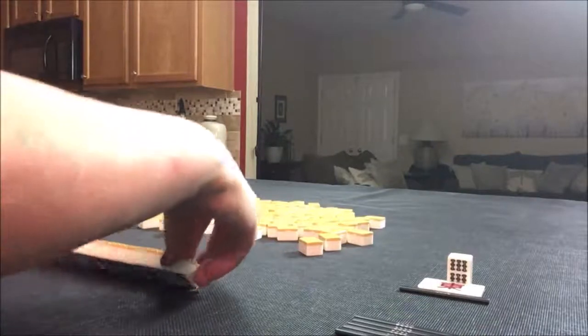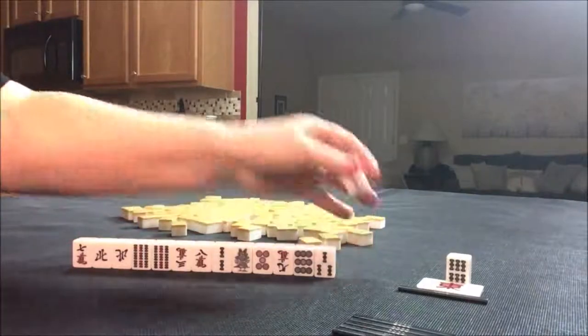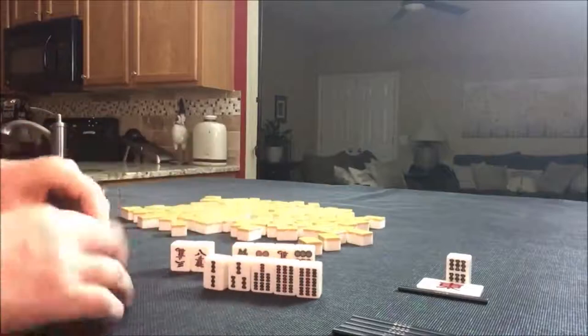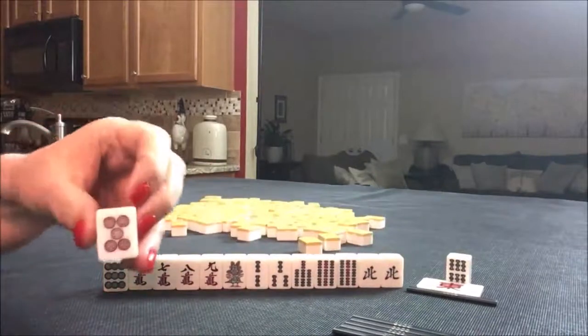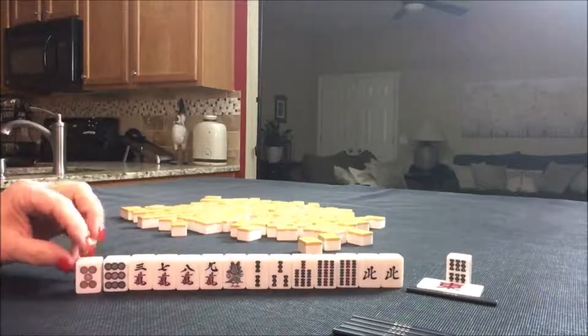Seven man — and we do have Dora. Look right there! So let's try to work it in. We also have Akadora — that's the red five. That'll bring you a Han as well if you work it in.